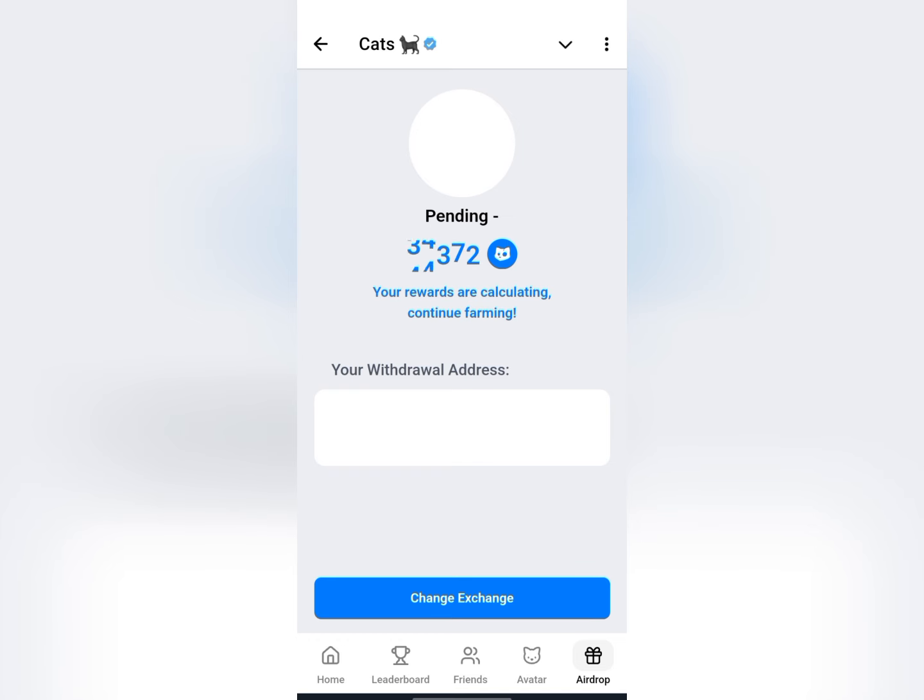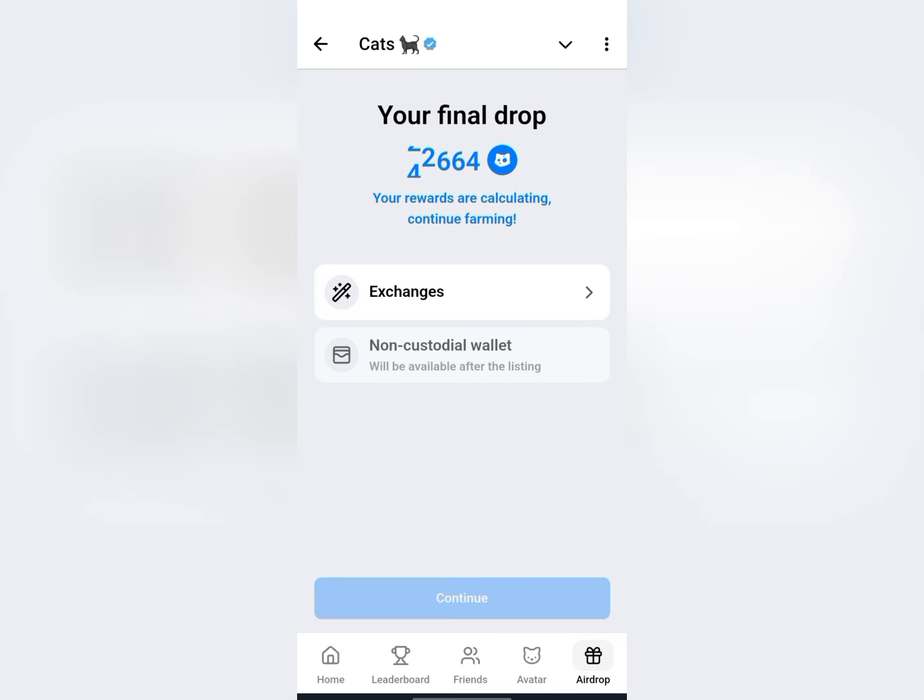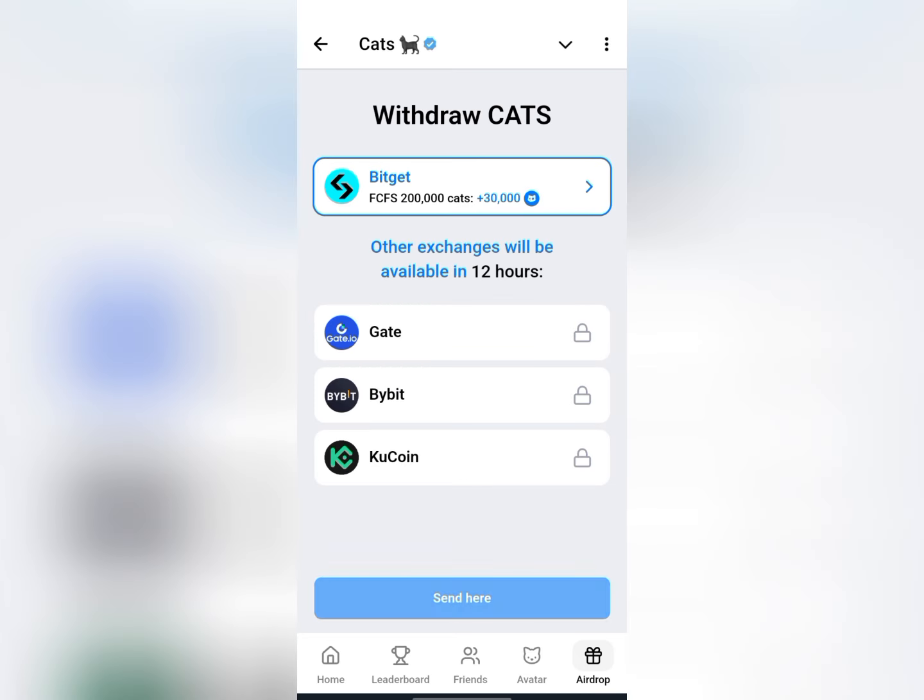I am eligible — I'll click on 'Withdraw CATS.' That is basically that. If I want to change my exchange later, maybe to Bybit or KuCoin or any other exchange, I can simply click on 'Change Exchange' and it's pretty easy.